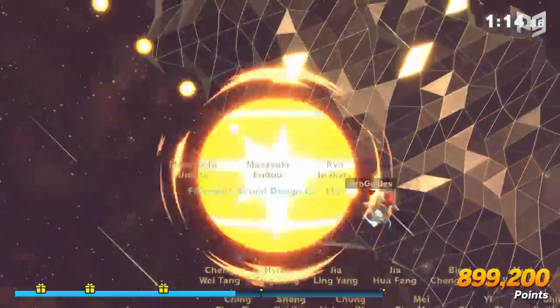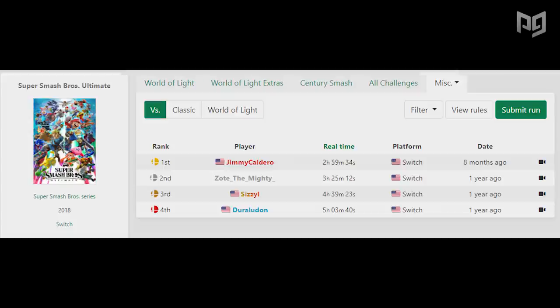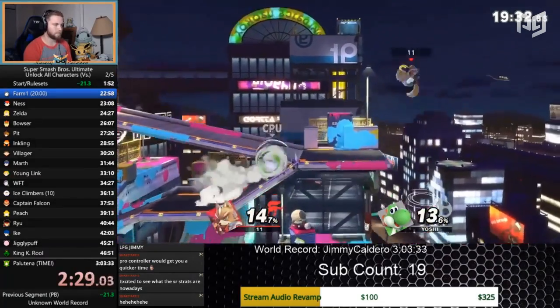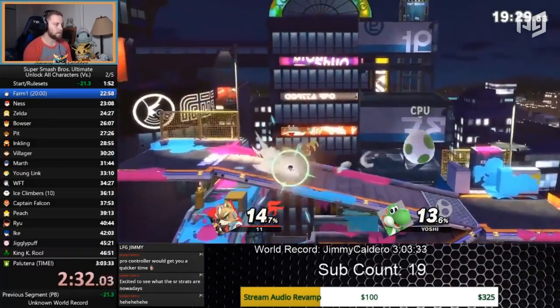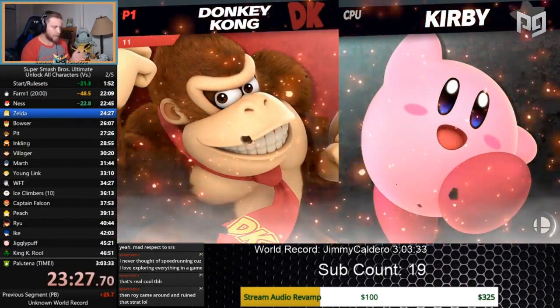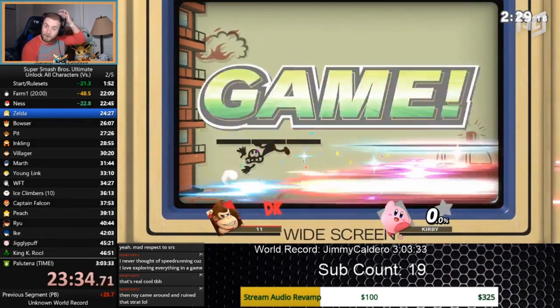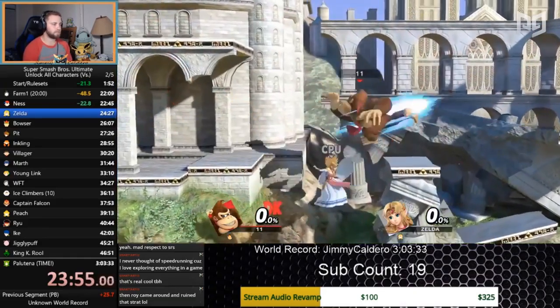But we are not done here — we can go faster. We must go faster, and by god we will go faster. To do that, we gotta look at the speedrunners. The world record speedrun for unlocking all characters in versus mode is held by Jimmy Caldero at 2 hours, 59 minutes, and 34 seconds. Jimmy made a few important additions: during his 20-minute time match he picked Fox — the fastest starter character — to cover more distance or put out more inputs. After the 20-minute match, he selected the Flat Zone map, and just as the 'Go' hit the screen he SD'd by running off the stage — so fast the timer doesn't even appear. Then he played Donkey Kong, a heavy-hitting character, to get kills quickly.